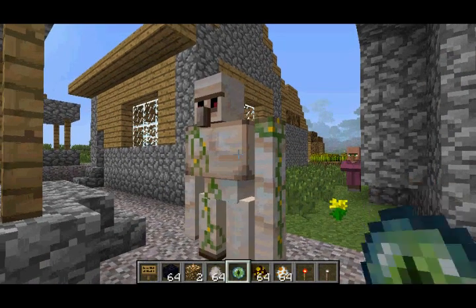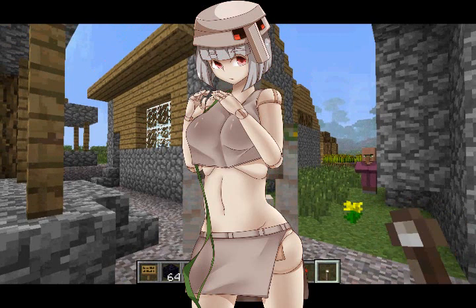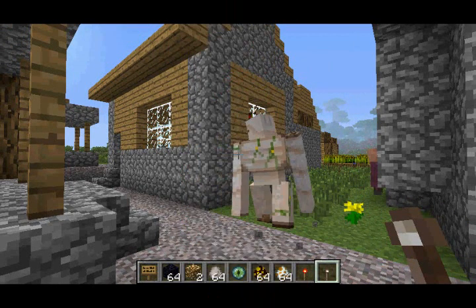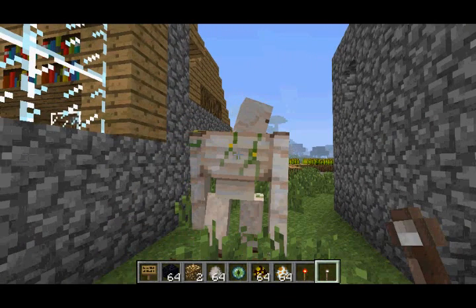And last but not least, the Iron Golem. The villagers have an even better Iron Golem now. The only thing is that she's still wearing a hat with a giant Squidward nose on it. That's basically all the new textures, or girls, that were added into this version of the Mob Talker mod.